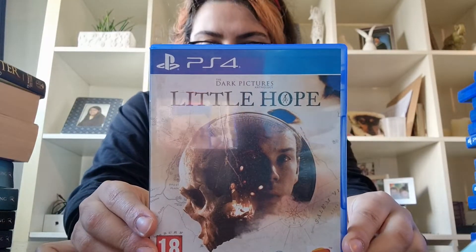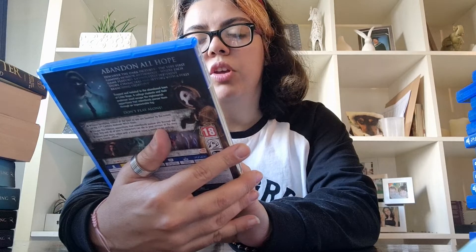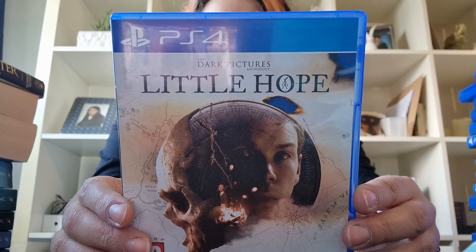The first one I'm going to start with is Little Hope — the Dark Pictures: Little Hope. There's two versions of this but I enjoy this one more. This one is very like Until Dawn: you have to choose choices that you think are going to be right, and if you do it wrong it's going to change the future. So this is Little Hope.